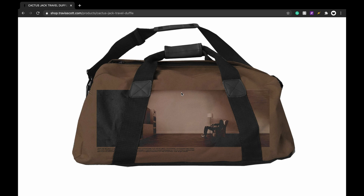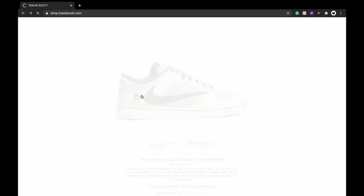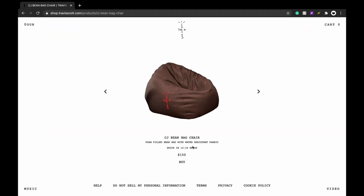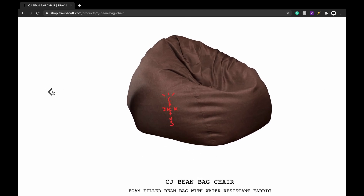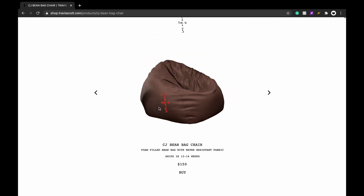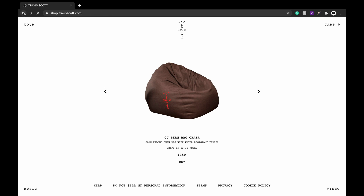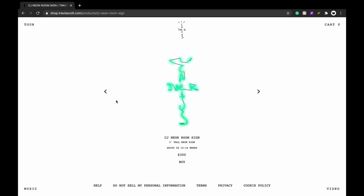The duffel bag doesn't look like great quality — I'm skeptical about the print, there are no side pockets, but 80 bucks isn't bad. That's probably personal only. The bean bag is 150 — probably personal only as well. I don't know if it's embroidered, and if it's screen printed that's fine since you're not really washing it. I'd probably pass on that.